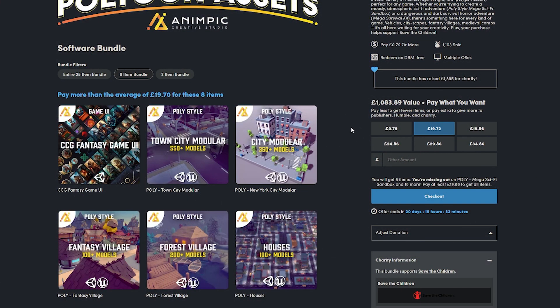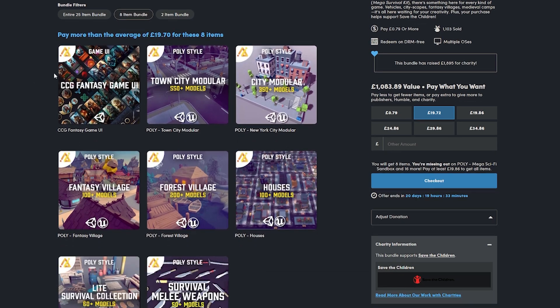The eight item bundle for around $24 includes the CCG fantasy UI, the town modular, the city modular, the fantasy village, the fantasy forest, the houses pack, and then the two that we previously mentioned.